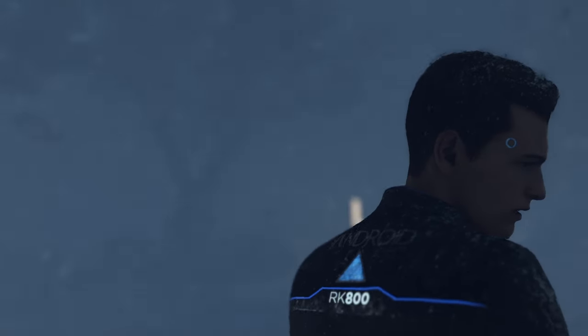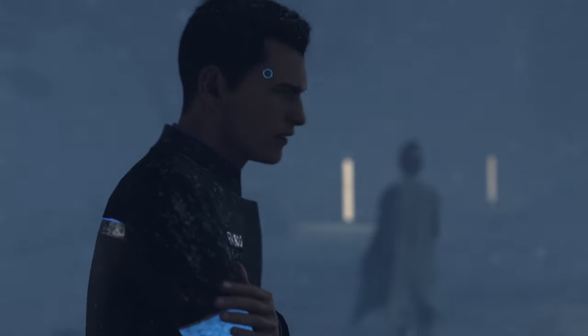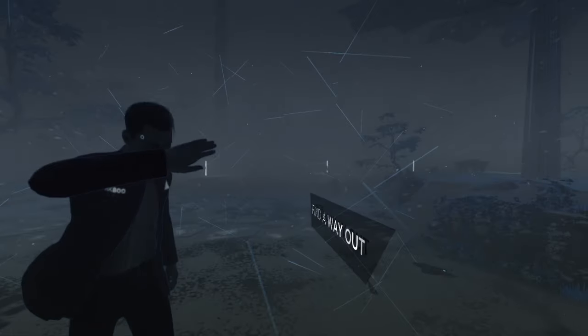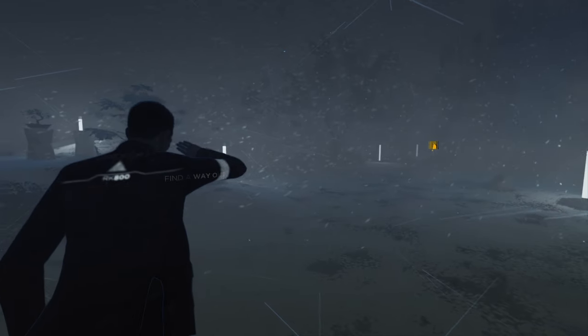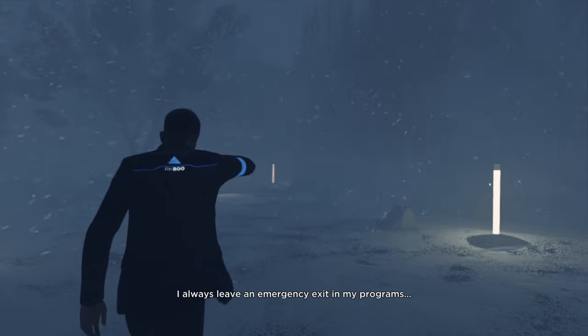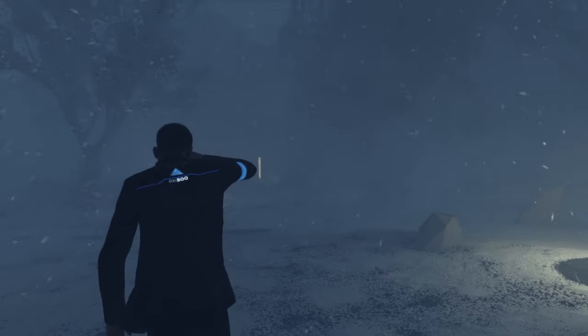So here is how to find a way out — ask Connor — in Battle for Detroit. Once they start you off, you'll see a sign that says 'find a way out.' It'll be towards your right, and basically you have to follow that sign. You're going to head towards your right and then head straight — the light posts are going to be your guide.